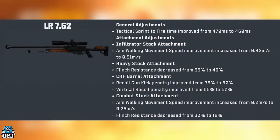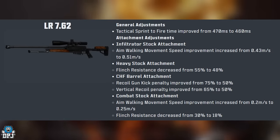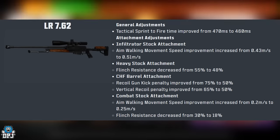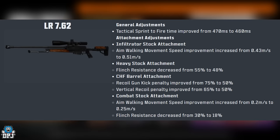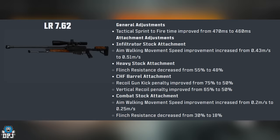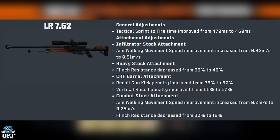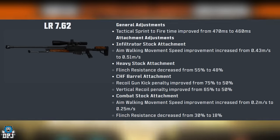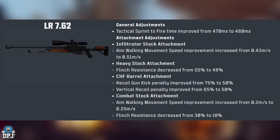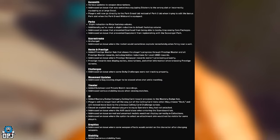LR 7.62 adjustments: tactical sprint-to-fire improved from 470ms to 460ms. Attachment changes are on screen now. Overall, great changes across the board for sniper rifles — definitely needed. I'm not sure it'll make a massive improvement, but for someone who loves snipers, it's going in the right direction.